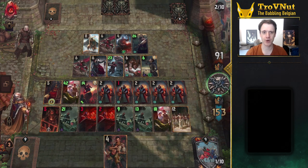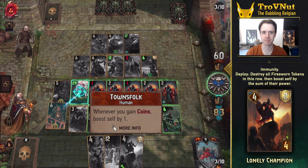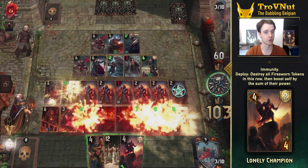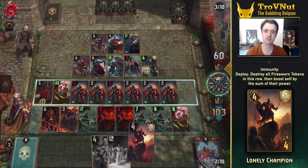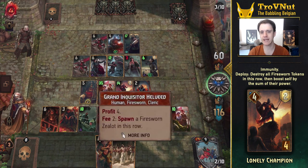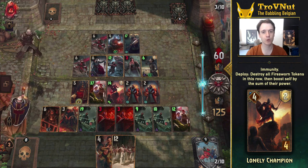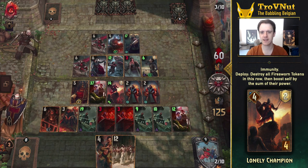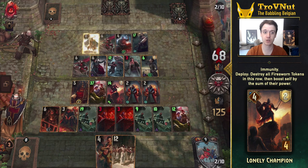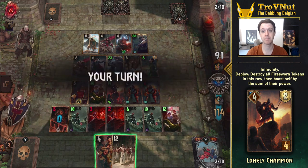To support all this wild spawning we have some really good new cards. The Lonely Champion is probably the best addition by far, which is surprising for a four provision bronze. Lonely Champion destroys all Firesworn tokens — both Zealots and Footmen alike — and boosts itself by their combined power. He also has immunity so he cannot be targeted directly. Since you don't gain extra points aside from his four base power he seems kinda useless at first glance, but the Firesworn swarm had the problem that you could fill up your board very quickly, locking up your own board before playing every card.